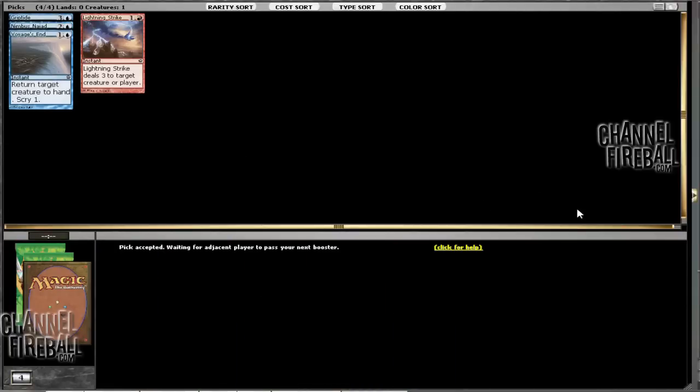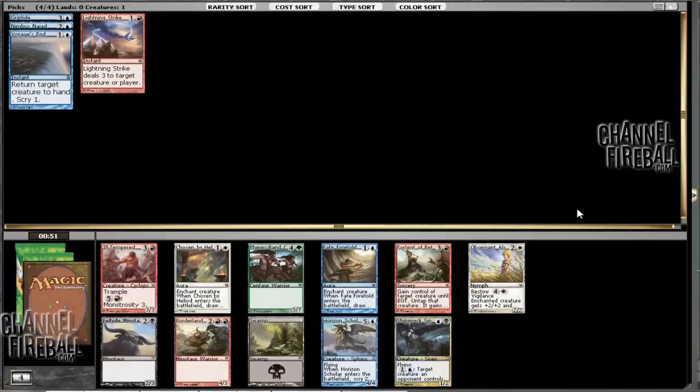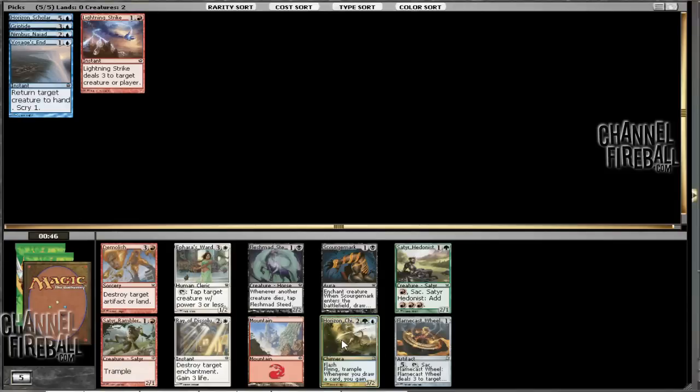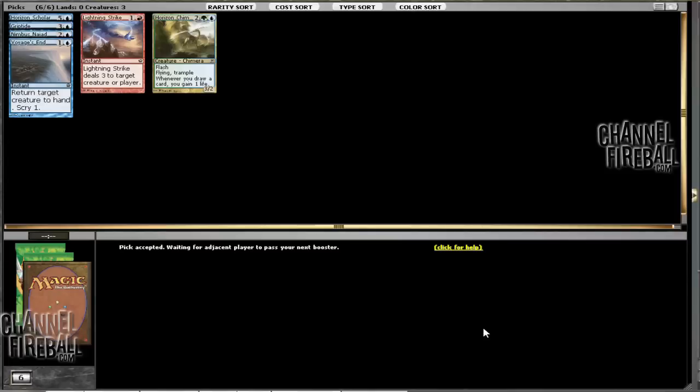I'm going to take Griptide — I think it's the best card in the pack. This is a really interesting situation because in both scenarios the gold card is actually better, but it's hard to justify taking a double-color card this early. Here again, we have another gold card that is better than the rest of the pack. I think Shipbreaker Kraken is the best card in this pack, but I'm probably just going to take a Divination here because it's just blue. Right now I'm pretty locked into blue, but I could play blue with any color — I could even play blue-green, which it looks like I'm going to do.